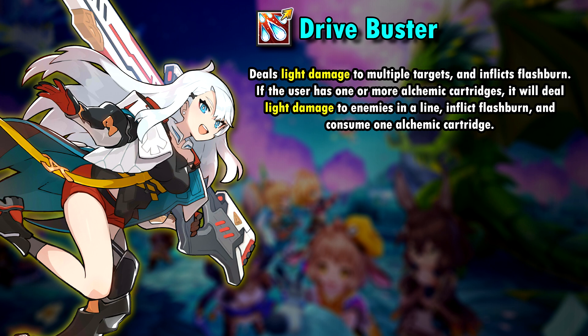Illya has an alchemic gauge, which is turned into alchemic cartridges when filled. If she uses Tribor Buster when she has one of these cartridges, the attack will deal damage to the enemies in a line, inflict flash burn, and consume the cartridge. We don't have the mods yet, but I'm pretty sure it will also deal more damage when you use the second version of her skill.